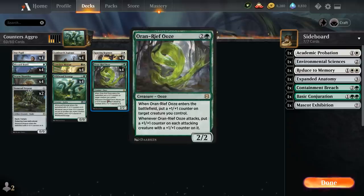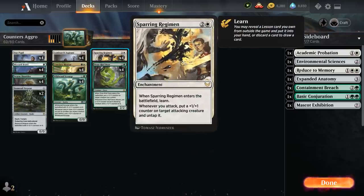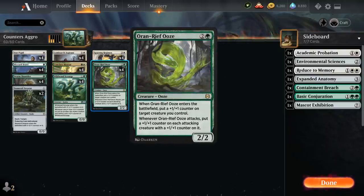We have the full set of Auron Reef Ooze — a three mana 2/2 that enters and puts a plus one plus one counter on target creature we control. When the Ooze attacks, it puts a plus one plus one counter on each attacking creature that already has one. It's great with Sparring Regimen since we can make sure the Regimen places a counter on a creature before the Ooze trigger resolves, potentially putting a ton of counters on a creature that didn't have any to begin with.